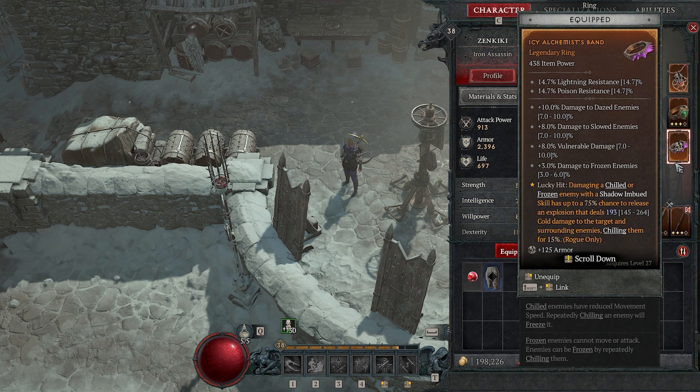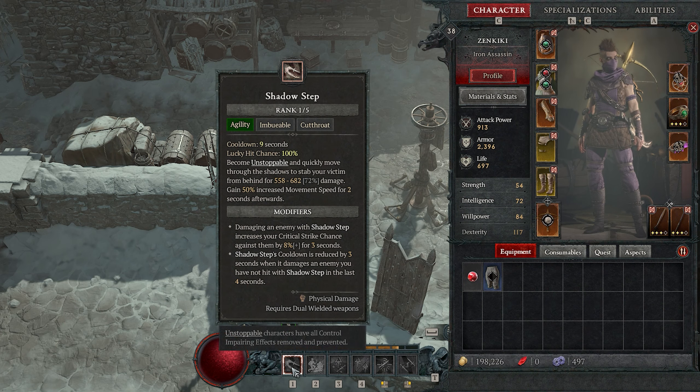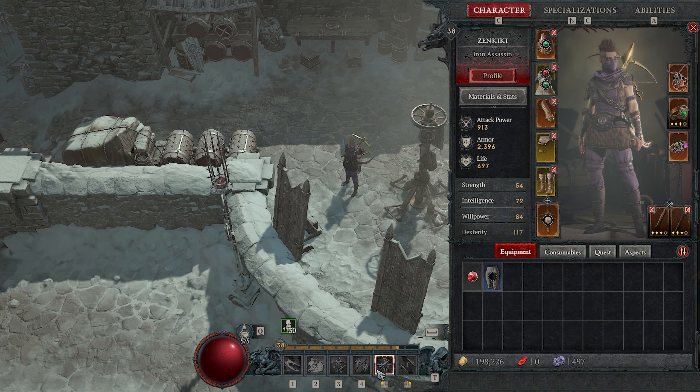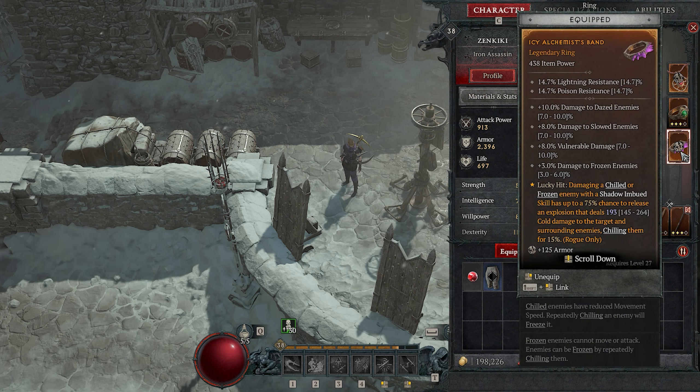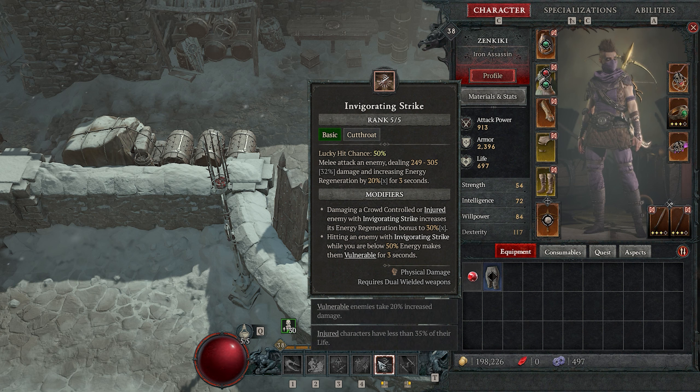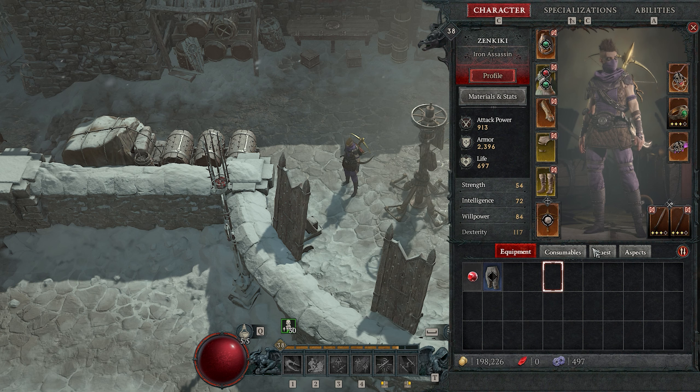Let's jump into the real world example of how this math actually works in the game. I have this ring — it has a lucky hit effect on it. Let's read through it: damaging a chilled or frozen enemy with a shadow imbued skill has a 75% chance to release an explosion that deals cold damage. The key thing to keep in mind is this requires a chilled or frozen enemy — unless I'm dealing damage to those things, this lucky hit effect won't even be rolled. So let's assume I'm attacking a chilled or frozen enemy for the sake of the rest of the math.